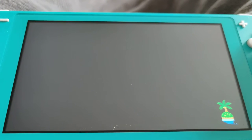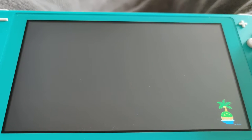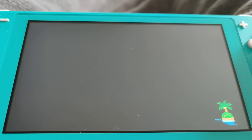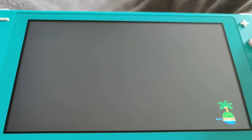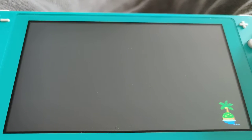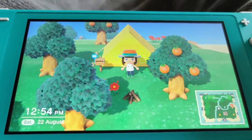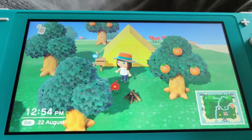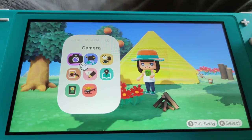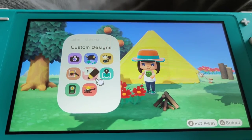Last time we did some general things, so let's see what happens this time. I think we need to do a bit more fishing and collecting stuff, just to get those - I think now 14 species - to Blathers.